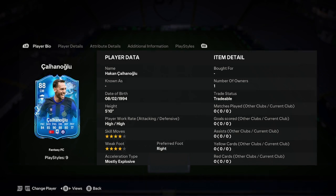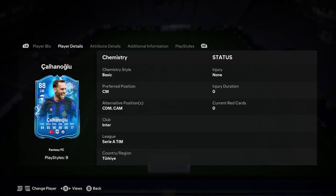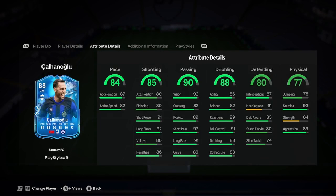So he's five foot ten, four star, four star, right foot, most explosive — I like that, that's a perfect start to this card. Plays as CDM or CAM, which is also quite nice. He plays for Inter, Serie A, Turkey. So you're going to have to link him via Serie A or Inter, not Turkey, because that's going to be relatively difficult unfortunately.